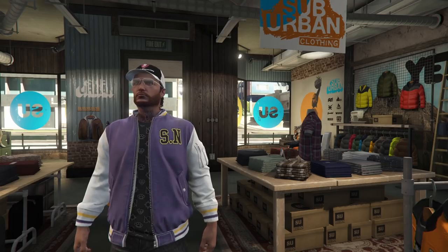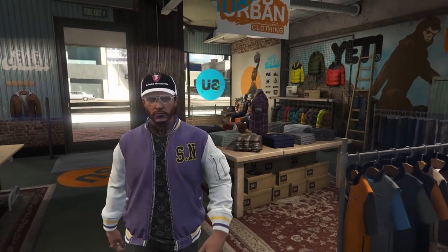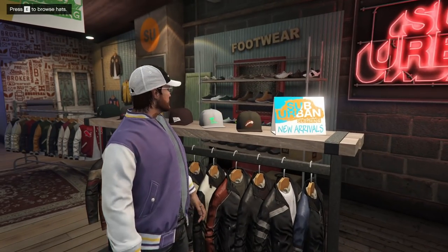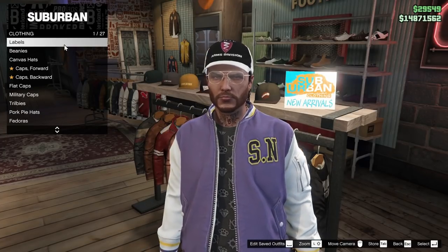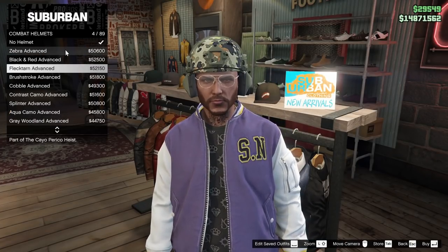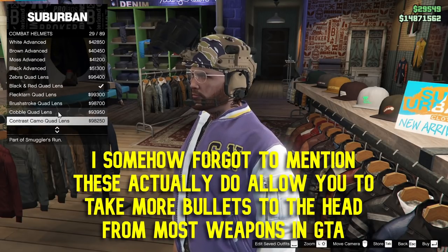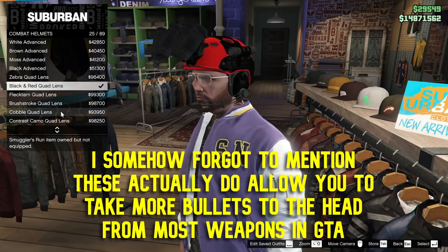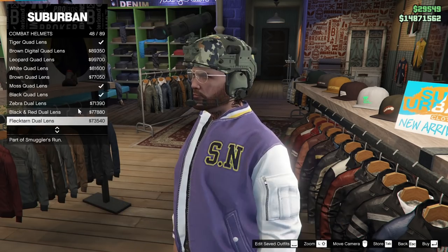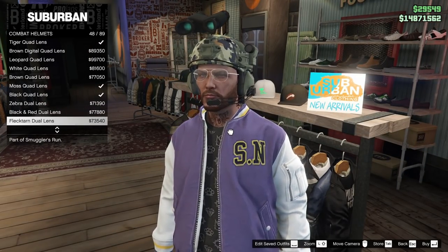There are some things I'll never do, like use the Oppressor Mark 2, but if you're going to be fighting people on foot you're going to need to protect yourself. What I'd recommend is coming over to the hat section, scrolling down, and getting a combat helmet. What I'd specifically recommend picking up is a quad lens or a dual lens combat helmet.